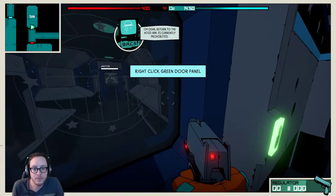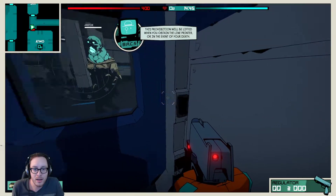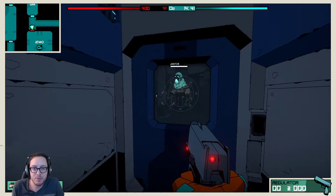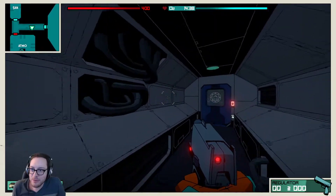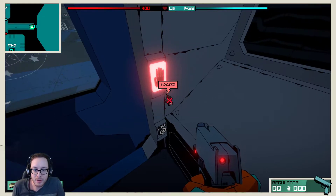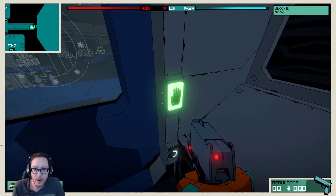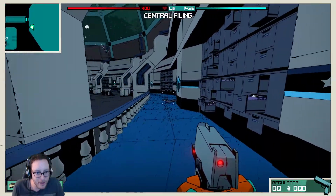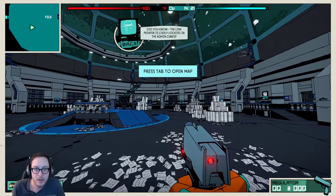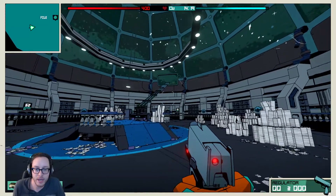Return to the void arc is currently prohibited. The prohibition will be lifted when you obtain the line printer, or in the event of your death. That's a pretty spooky janitor. I like these pop-ups — it is very much a comic book feel to the game. Did you know the line printer is likely located in the admin cube? Admin cube, straight ahead.